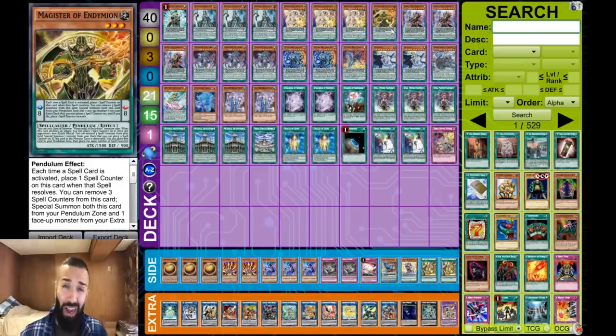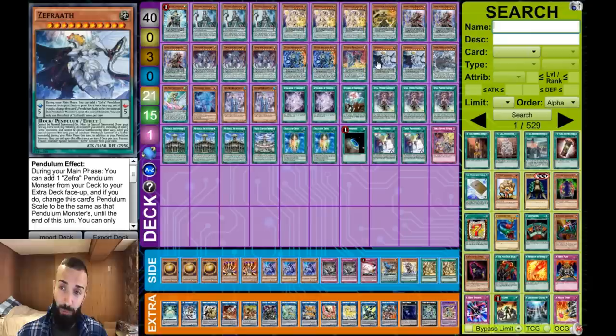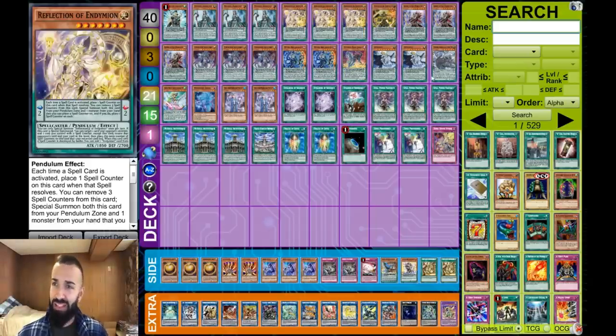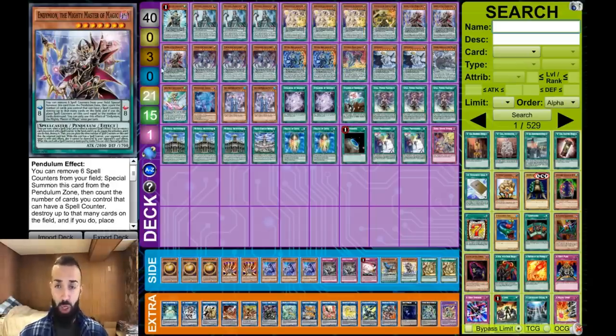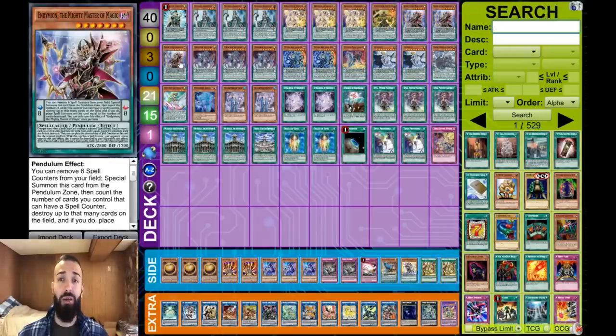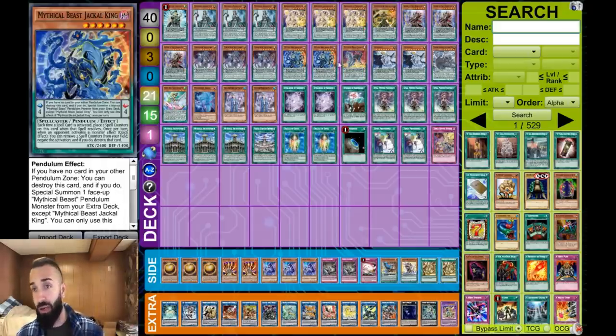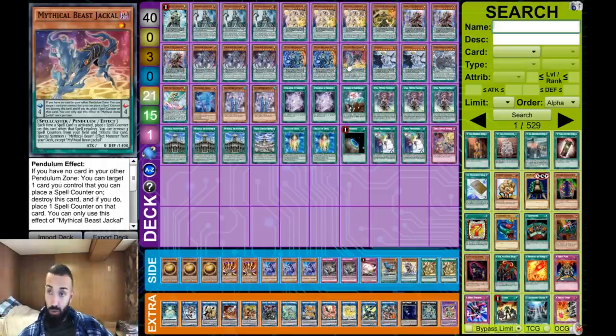1 Magister — it can clog your hand. A lot of the time Zephyroth is going to be the high scale because it's sending Zephyr Nui, so Magister is going to be dead a lot. 1 is all you need; sometimes you do want to get it, but in this deck play 1 — don't play more than that. Zephyroth is the high scale most of the time. Triple Mighty Master as always — you have a bunch of counters everywhere, spell cards, counters on cards, so Mighty Master is resolving all the time. Triple Cerberus, Double Jackal, 1 Baby Jackal. I like this ratio.